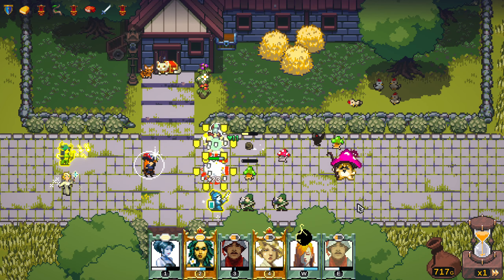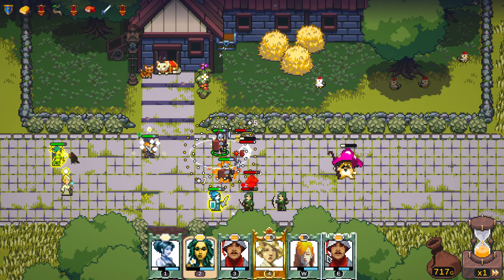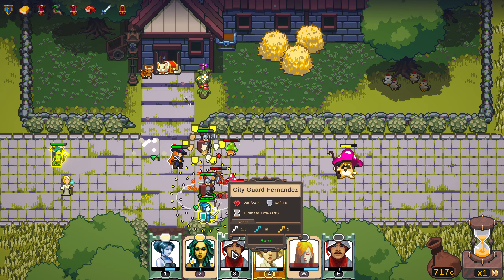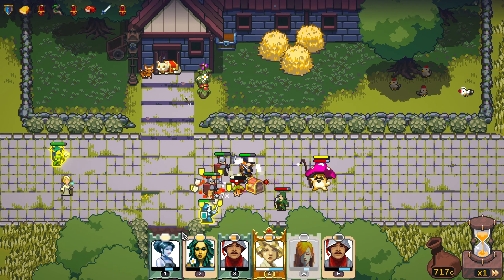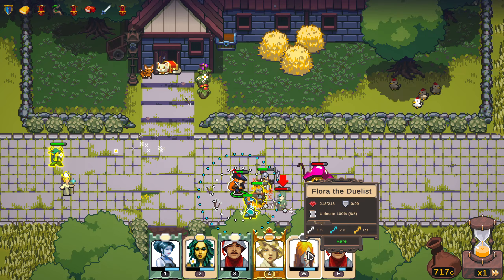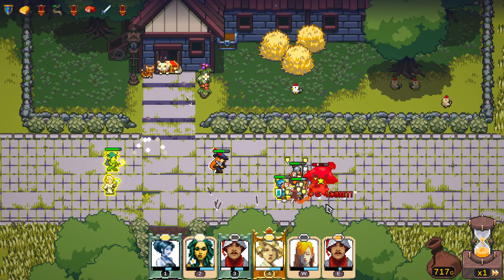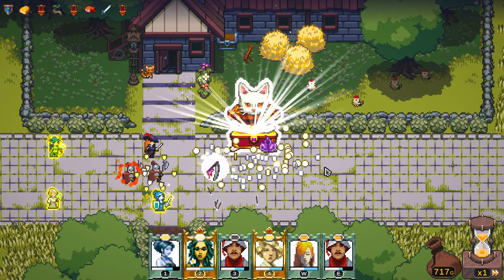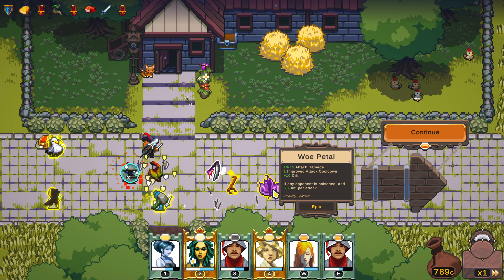That's our layout — keep these guys in front, keep her stabbing. Every time she stabs she basically has another stab available. W and E are our main skills. We can handle crowds with her ability, but I'll hold on to it for now. She's just doing 360 damage, 350 there, casually stabbing things to death. She is brutal, Flora. I think she might just be my carry for the entire thing. Improved attack cooldown, crit, any opponent is poisoned, add five to seven per ultimate per attack.